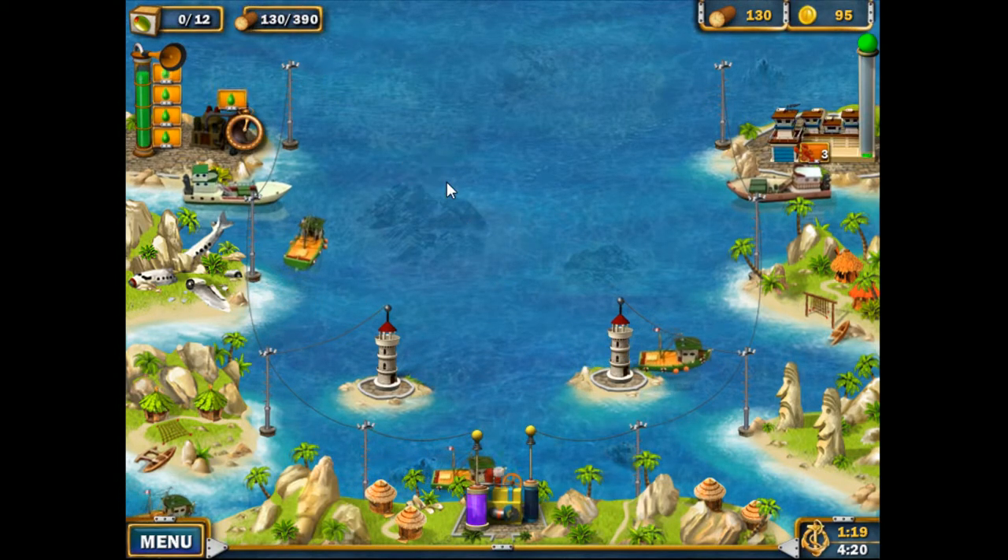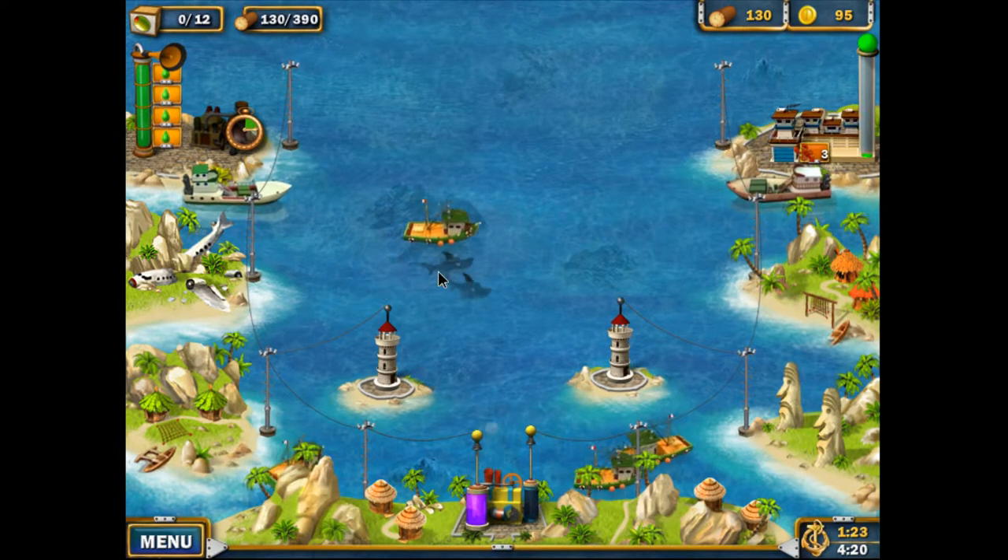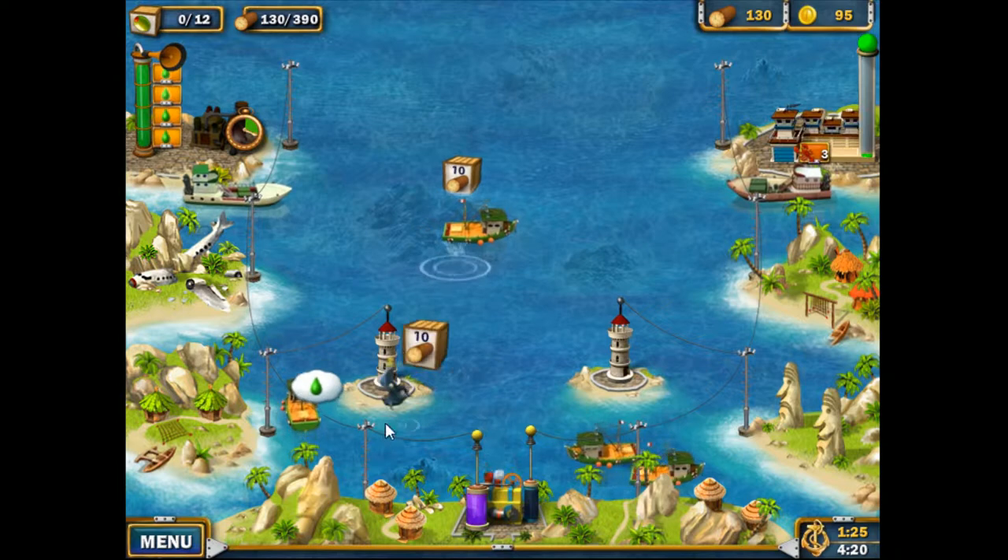So now we'll get the wood. The wood's a lot easier to get than the gold. And 12 of each, you need a sub-team.